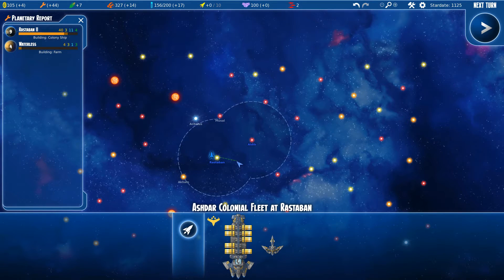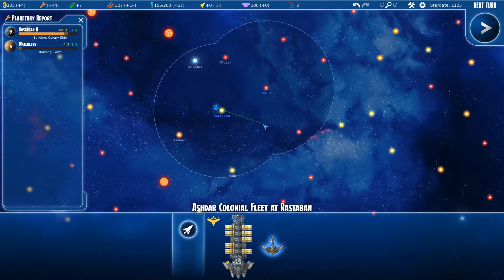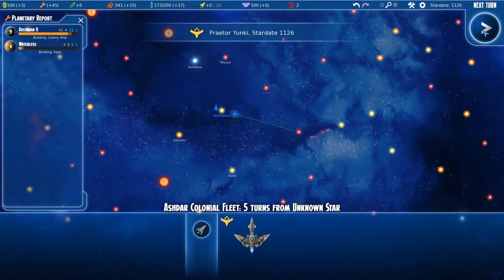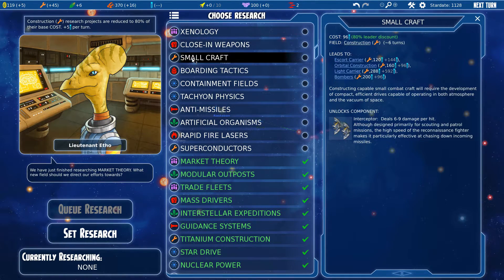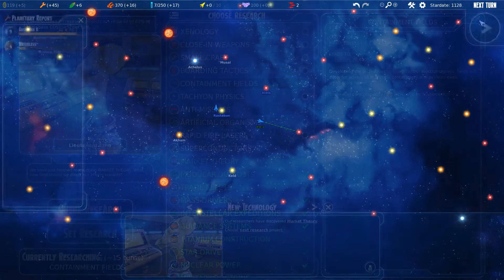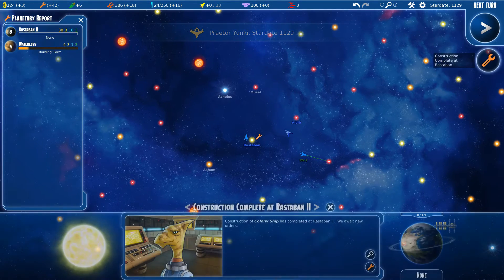Can I explore any other systems? This guy has a wider range. We have a few systems we haven't explored yet. We have a market theory done. We got the colony ship made and we are going to make a transport so we can actually transport food.